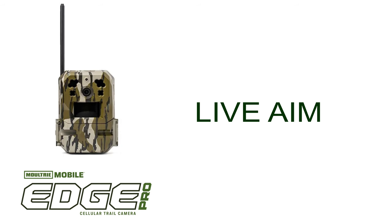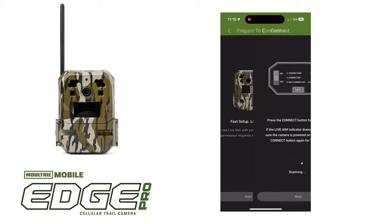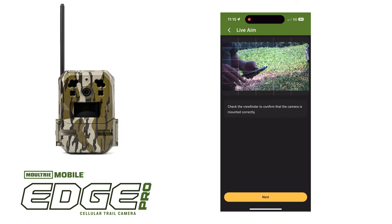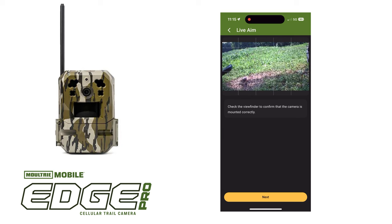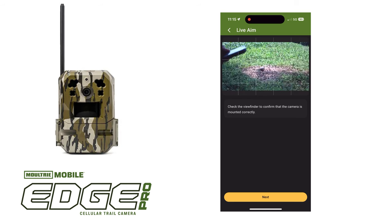Live view. The Edge Pro now utilizes Bluetooth built right into the camera. You pull up your phone, go to the app, click on live view, then hit a button on the camera that says live view. After holding that button for three seconds you'll see a blue light flashing, and when it's flashing you can see through your phone what the camera lens sees — great for positioning the camera. I always make sure I don't have too much sky because that'll throw off your exposure, so I position it centered perfectly to capture what I want, whether it's a trail, bait, or mineral lick. Now you can actually see it through your phone — really slick option.